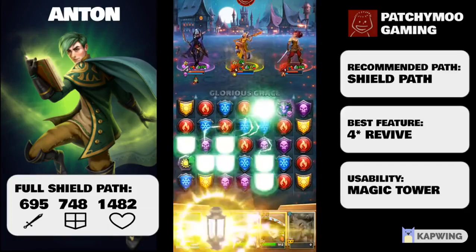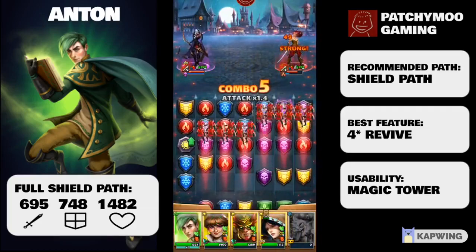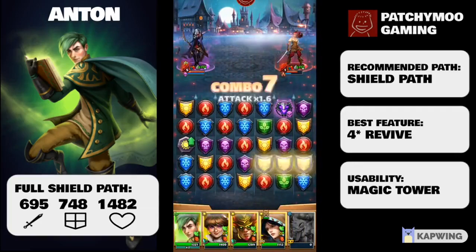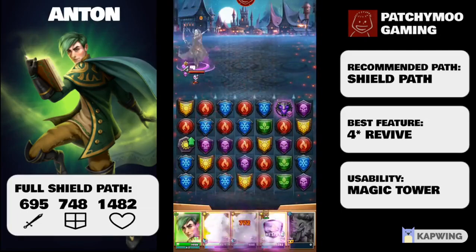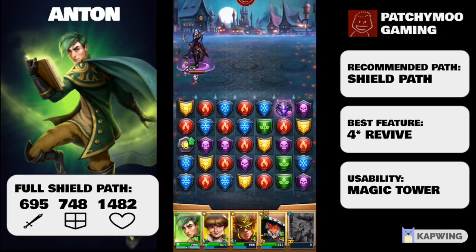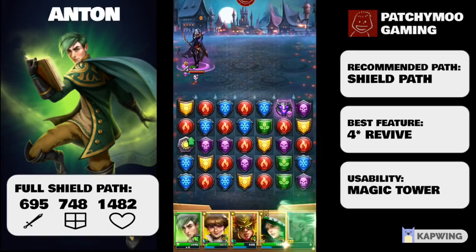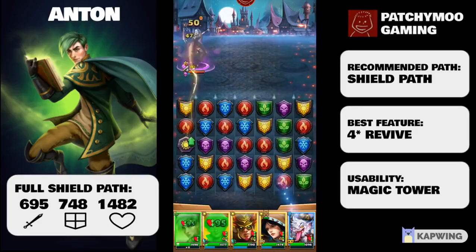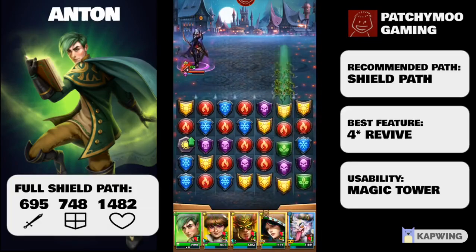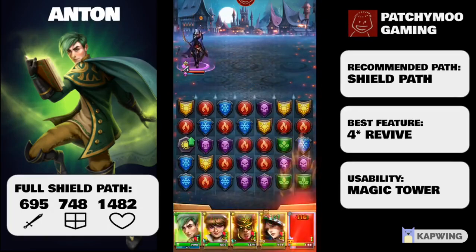Talking of stats quickly: fully leveled up without emblems, Anton has an attack stat of 650 — that's 16th out of 24 current nature four-star heroes. His defense comes in at 693, which is the top defense of any four-star nature hero currently. His HP isn't too shabby at 1,334, which is 5th out of 24 current nature four-star heroes.